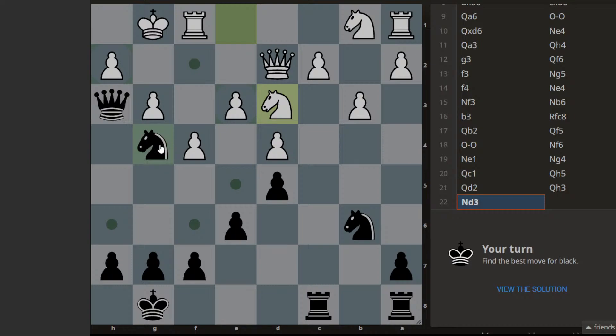First of all, we could sacrifice this rook — queen captures — then we go with this attack, because the knight can attack here. Or maybe we're thinking: capture, queen capture, king capture, check, king move, capture — and we're winning that rook. So maybe that could be the idea: winning two rooks for one rook. Yeah, that is possible.